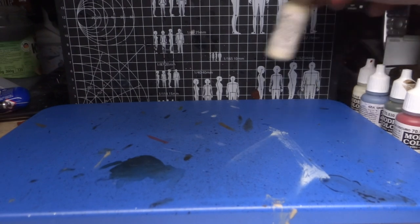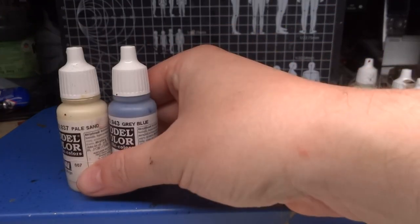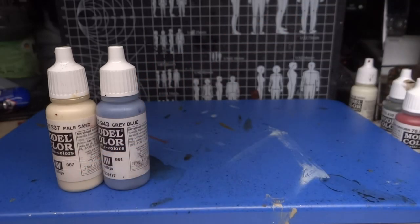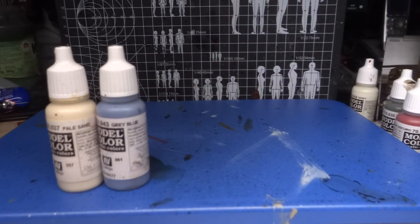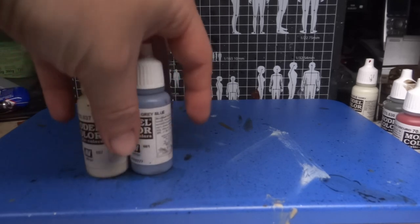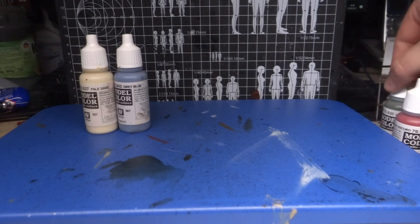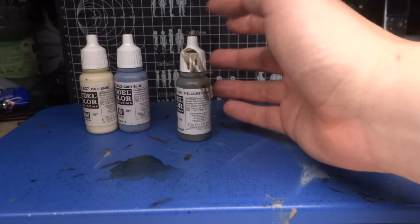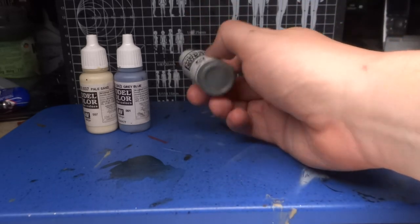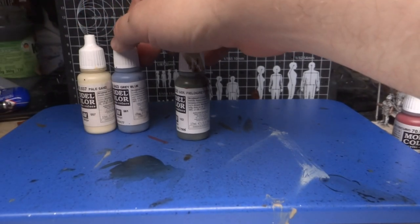I'm going to use glazes of Vallejo Model Color Pale Sand and Vallejo Model Color Gray Blue for the skirmishers — the proper skirmishers and the velites, which I'll be having in a sort of a formation on the basing. All of the skirmishers will have these two colors for their tunics as a mix. Then for the Hastati, I'm going to introduce a third color, German Field Gray, because it's a grayish green — still kind of a cheap cloth dye, but not quite as cheap as undyed and a really light sort of gray blue would be.